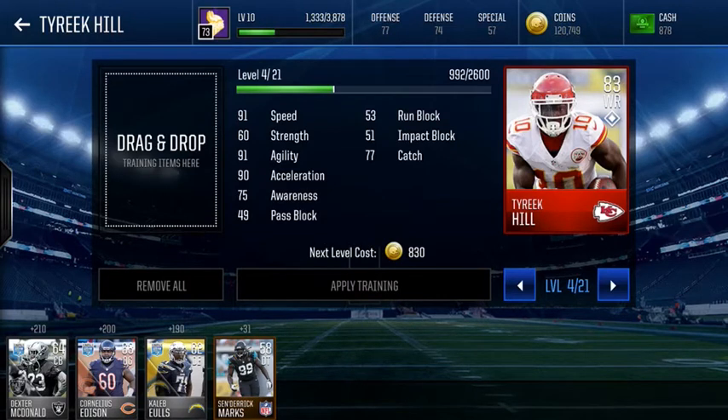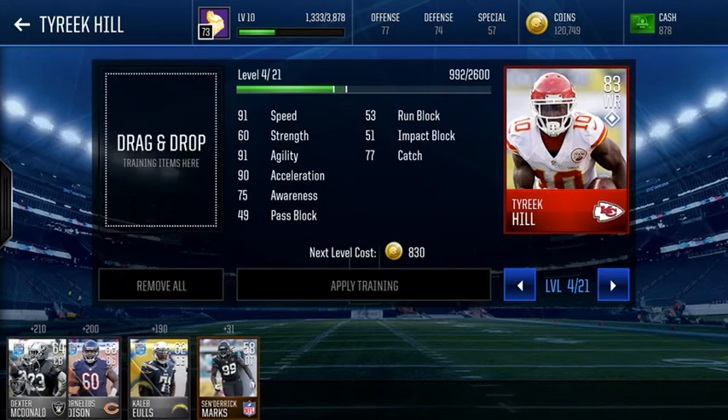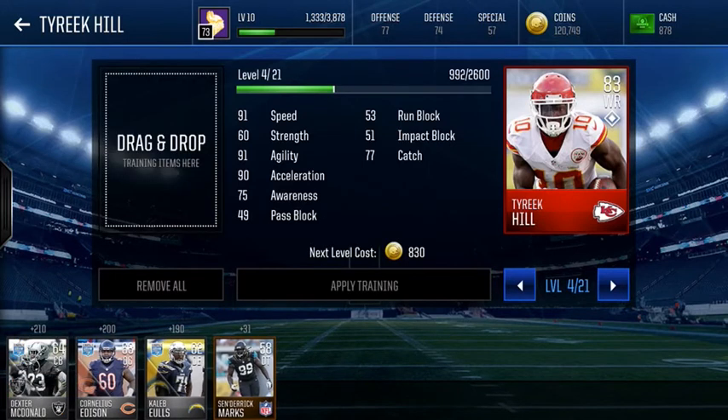Now, outside of 24/7 players, what is the best way to train a player up? There is one player in particular who is a gold mine if you can get them cheap — 63 overall center Justin Dresser. He's a 63 overall bronze. Every other bronze is 59 or below, but this guy is worth 160 training points, the same as a silver.